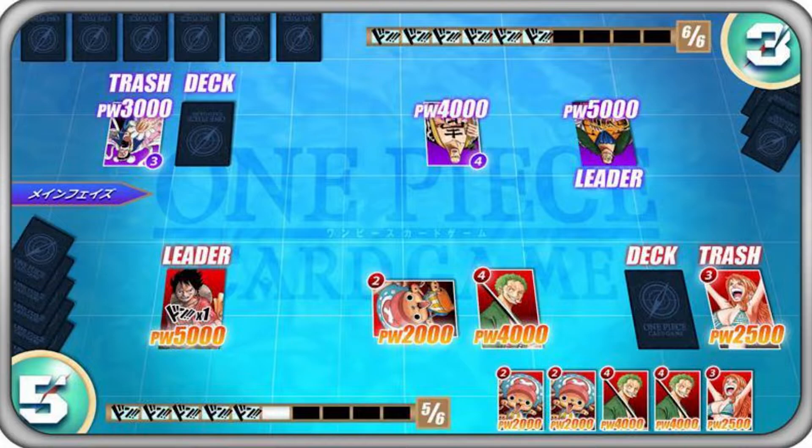This also means that Eustace Kidd is probably the leader of the Worst Generation starter deck and Kaido is obviously going to be the captain slash leader card of the Beast Pirates deck. The leader card seems to just sit there — it's separate from the rest of the deck. I don't know if it's necessarily a card you have to draw into or if maybe it's guaranteed to be in your starting hand, but unlike all the other cards on this board state, Luffy doesn't seem to have a play cost, neither does Crocodile. So maybe it's just guaranteed at the start of the game and your opponent will just know what kind of deck you're playing.